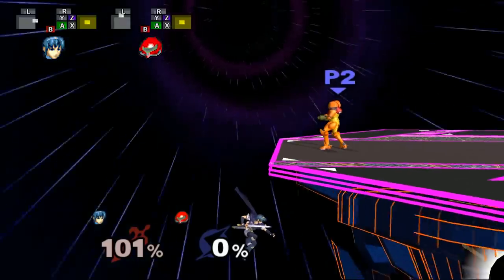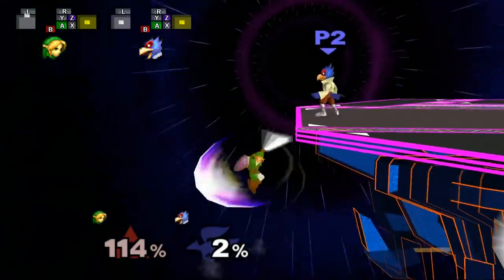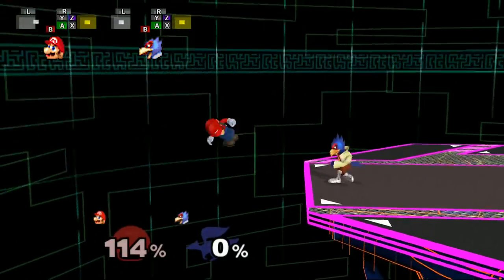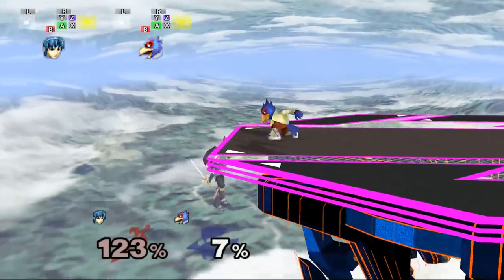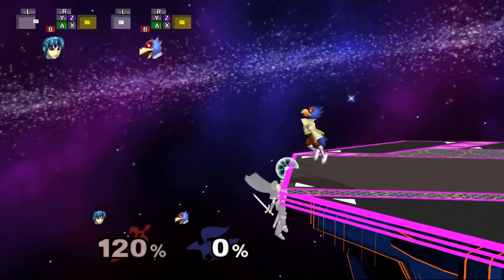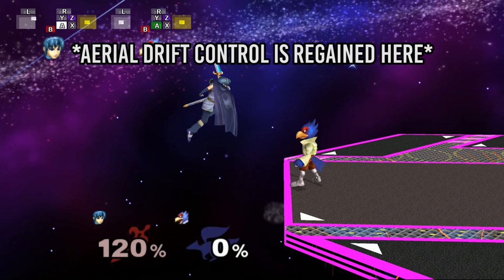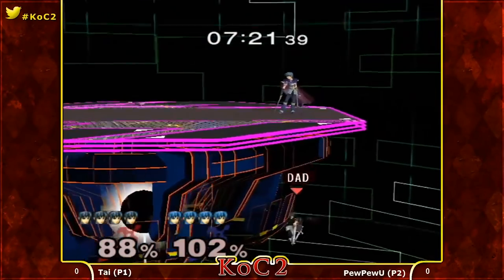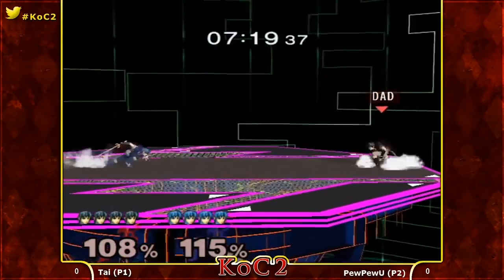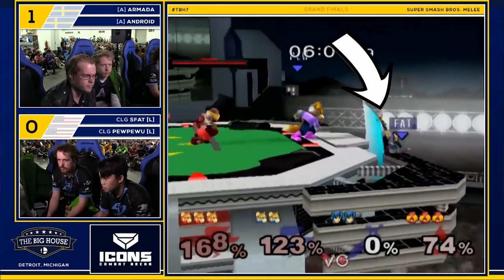The secret to surviving wall jump techs as Marth, the Lynx, or the Marios is to throw out an aerial during this animation. By doing that, you'll cancel the rest of the wall jump animation and you'll regain control of your aerial drift with your analog stick. This prevents you from drifting too far away from the stage, and it also lets you throw out a quick counter attack after wall jump teching. The latter can be useful for most characters, not just the ones I mentioned.